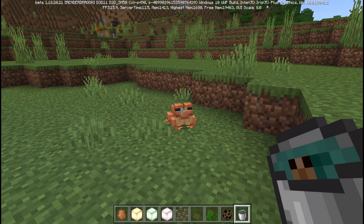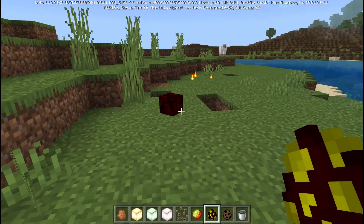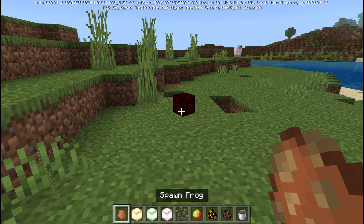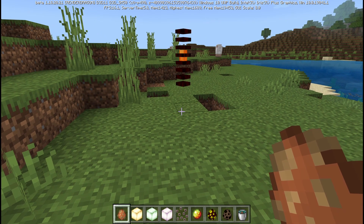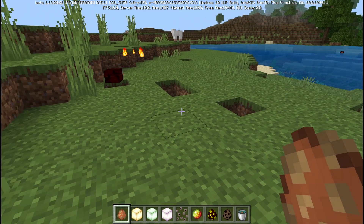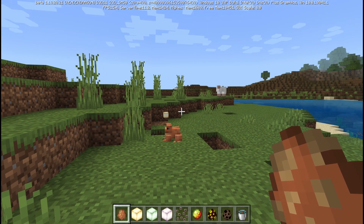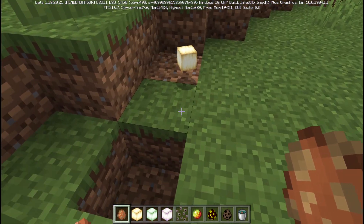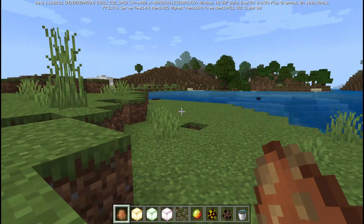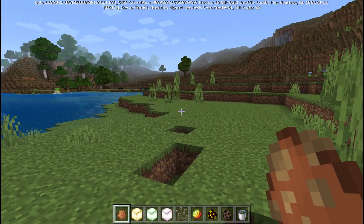Let's move on to frog lights. You may be wondering why we have a little magma cream out here — frog lights can actually come from frogs eating magma cream. If we spawn one right in front of him, he should stick his tongue out and eat it. And we've got a yellow frog light! There's yellow, green, and purple. Yellow is from the swamp frog — we can confirm that's what he is. Green is snowy and purple is tropical.